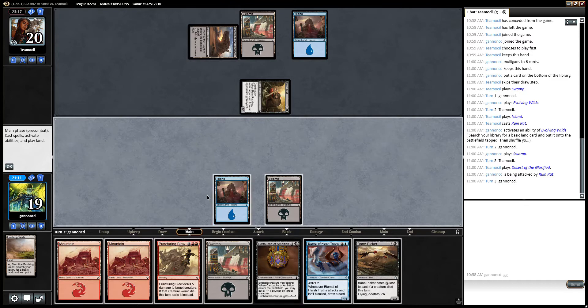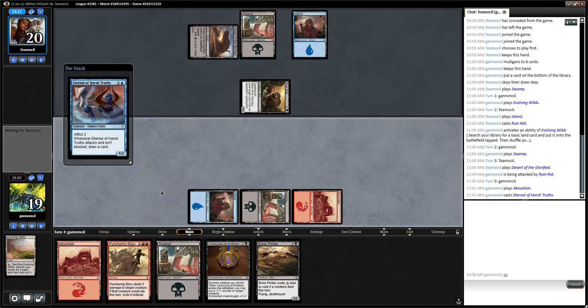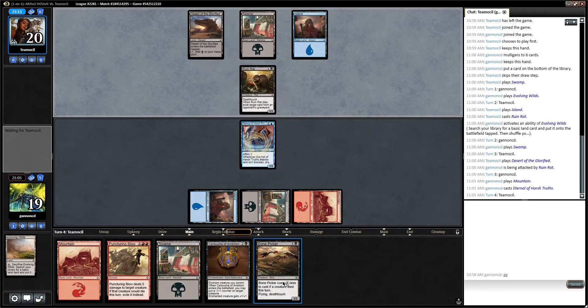Next turn we can go Cartouche plus Bone Picker. I'm going to play the Mountain just to leave up Puncturing Blow in case we need to play that next turn. But we can just go Swamp, Cartouche our guy, he dies, and then we get the Bone Picker. That's so strong.